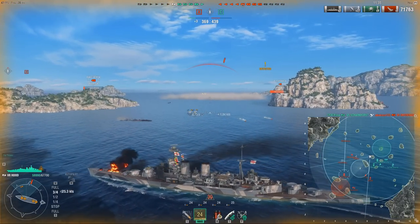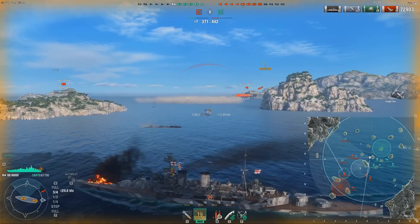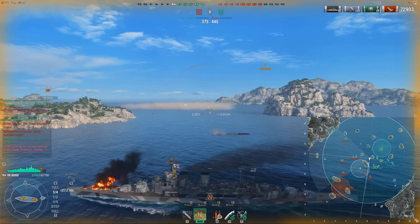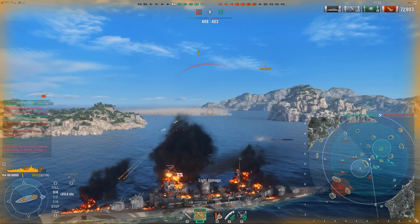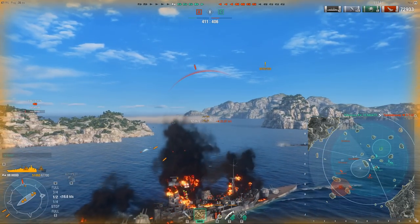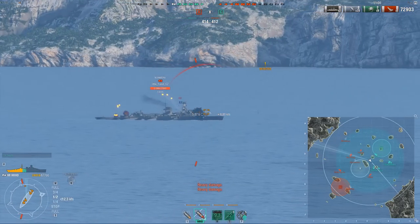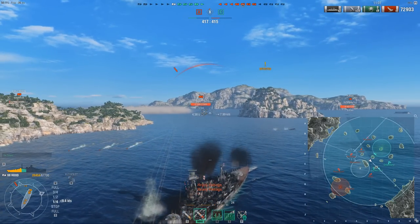Torps coming in — I kind of want to avoid those. Maneuverability-wise, the ship is very fast at 32 knots, so it's a very fast battleship. It also has a very fast rudder shift — in fact the rudder shift is so good that you don't even need a rudder shift module. The issue it has is really the turning circle: at 910 meters, the turning circle really bites you in the ass when you try to dodge torps.